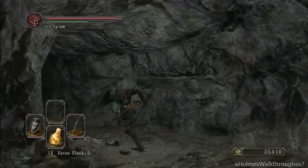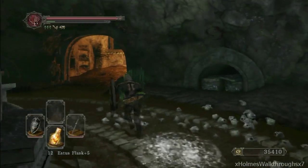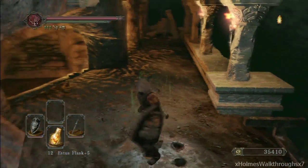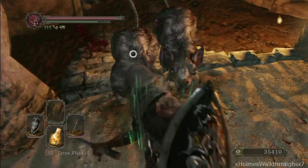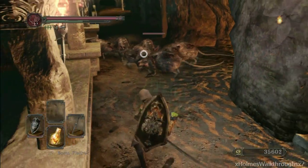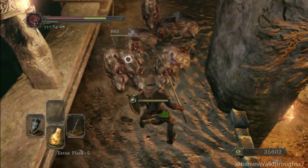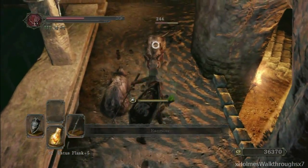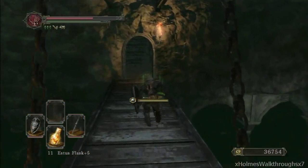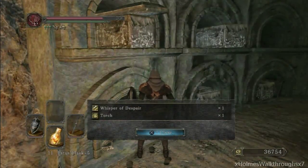For Whisper of Despair, you want to be at the first spawn point of the Grave of Saints. You can make a speedrun but note you might get mauled by rats — it's a risky move. You want to place a Pharros Lockstone, so make sure you have one. Place it down and the bridge will come down. If you didn't take care of the rats in the previous room they'll follow you. They're a real pain in NG++ with a ton of HP. After crossing the bridge, head upstairs and the first pickup is the Whisper of Despair hex.